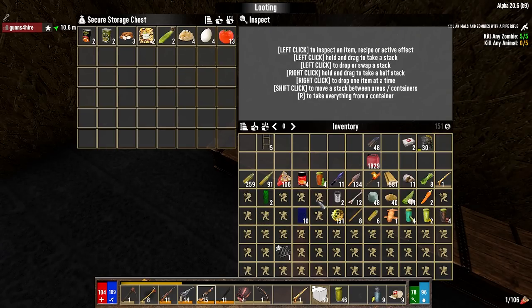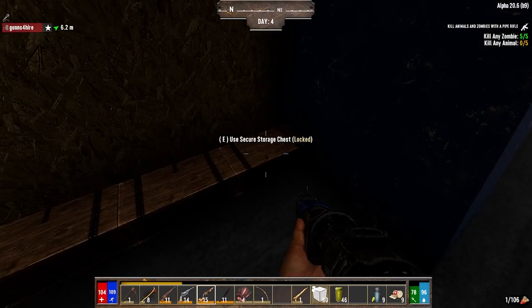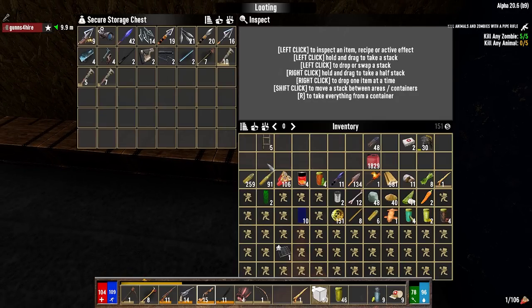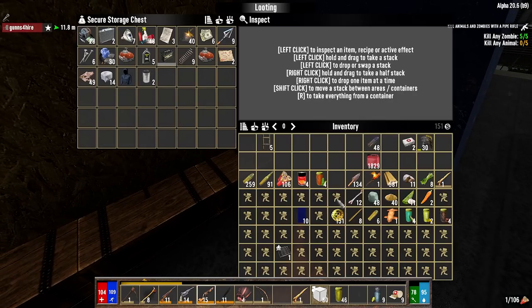It's raining - there's a storm a-brewing! Rain catchers - that's another thing. There's a million things, people, be patient with us. Rain catchers - oh is it here? Oh there it is. This is going to take me a second.